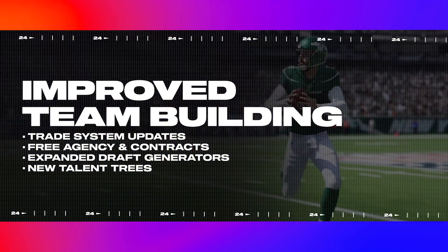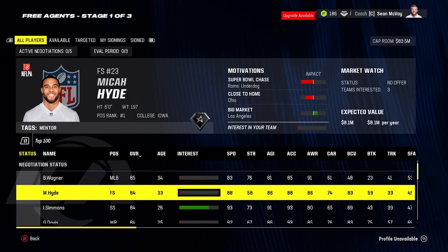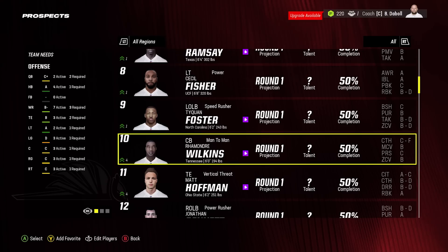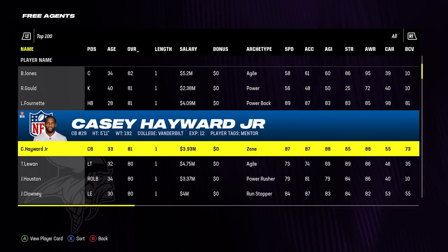In Madden 24, we've rebuilt the trade system with more trade slots and logic tuning, enhanced free agency and contracts, and expanded draft class generators so you can replicate team building moves made by real NFL GMs.